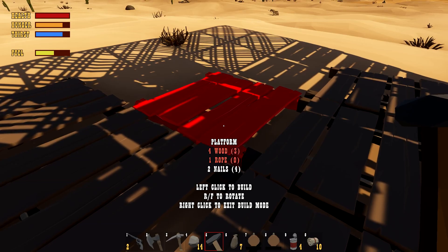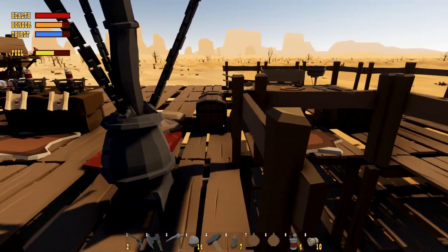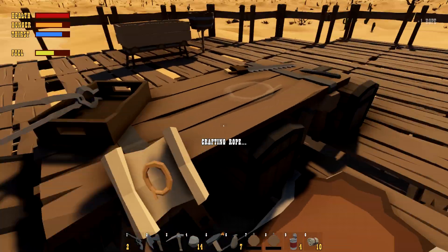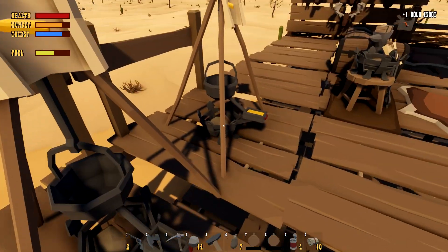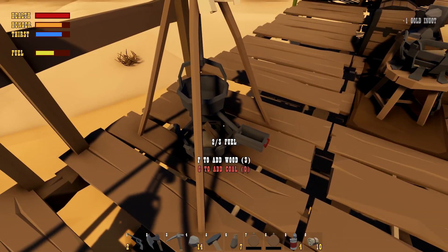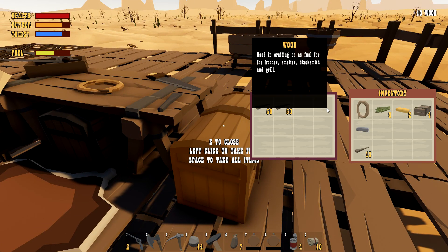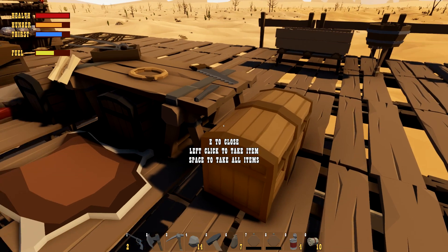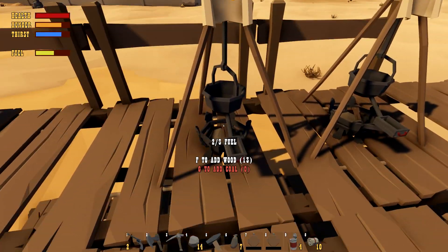We're out of everything — wood too, oh my god. We have tons of wooden rope. Let's right-click and get out of that and craft up some more — we're going to need more rope. We have more gold ingots; we're going to go back up to the sky very shortly. We'll fill up the fuel we need and drop off anything we don't need currently.